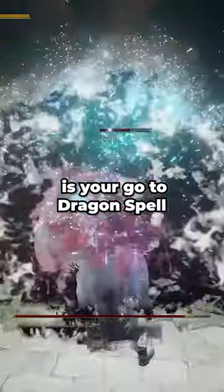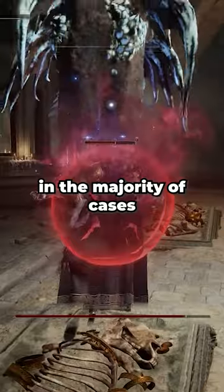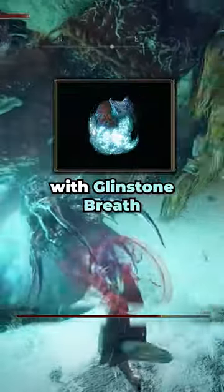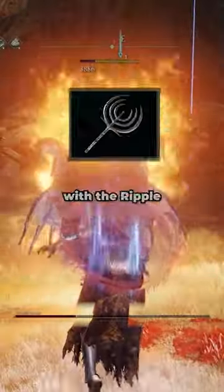Smarag's Glintstone Breath is your go-to dragon spell as it deals tons of damage and outperforms Borealis' Mist in the majority of cases, except when enemies have huge HP pools. Setting Frostbite may benefit you more here if you can't kill the boss fast enough with Glintstone Breath. Also, make sure to bring Blood and Poison Grease as they work effectively with the Ripple Blade.